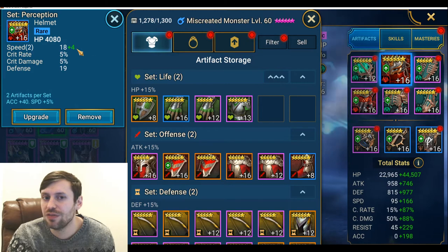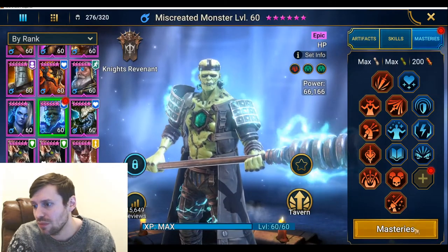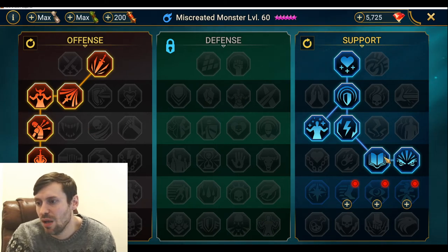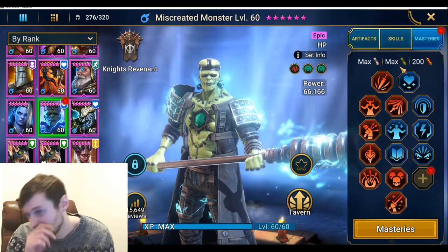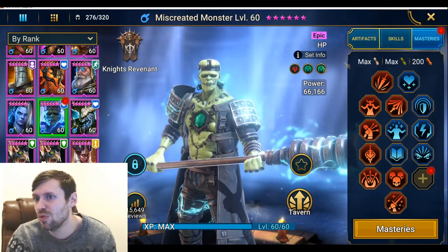Glyphs are going to help you so much when you're trying to get these speeds — make sure you glyph out this gear. Masteries are very standard: hug that left side of the tree, a bit of healing, and that's in there to get him a bit more HP if he's immortal.